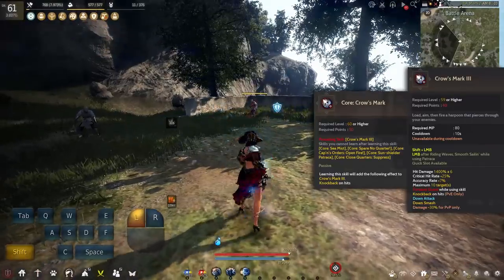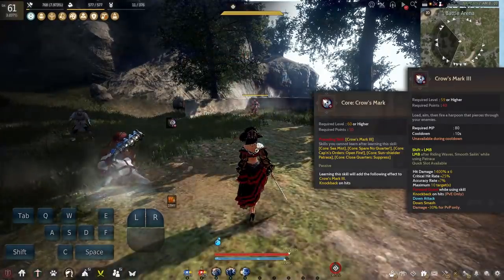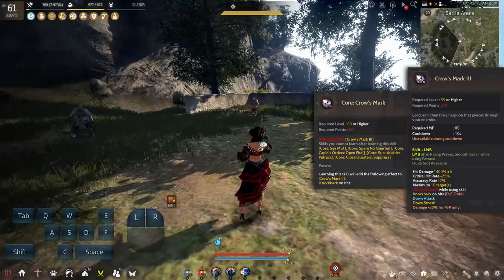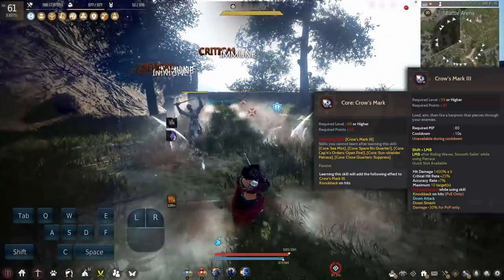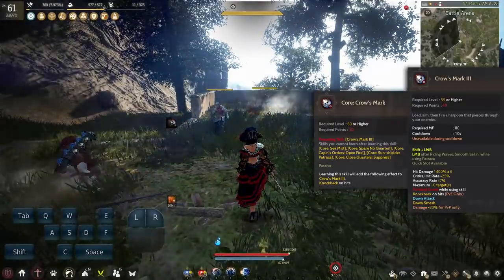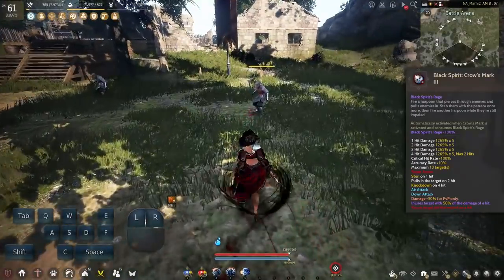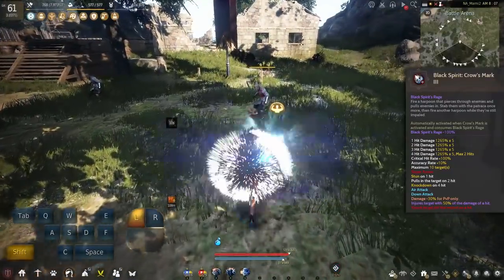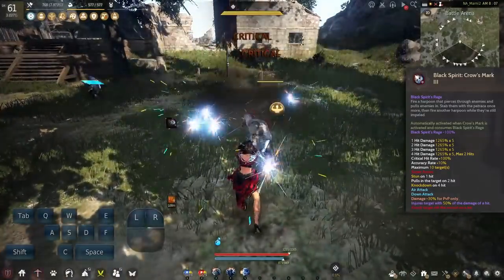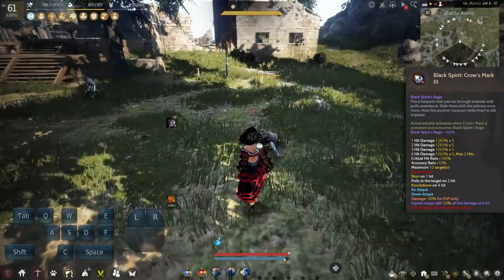Next up we have Crow's Mark — a 10 second cooldown skill with Frontal Guard and a Down Smash. You can combo it with other skills like Riding Waves and Smooth Sailing, and it has a core version that gives knockback on hits — not the best core to choose in my opinion, but it's a good skill overall. Crow's Mark is also the 100% BSR skill for Awakening, dealing big damage, stunning on the first hit, vacuuming on the second hit, and dealing a knockdown CC on the last hit. Not bad, and with higher AP may prove to be decent.